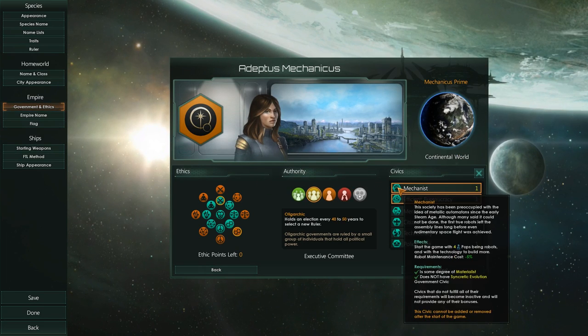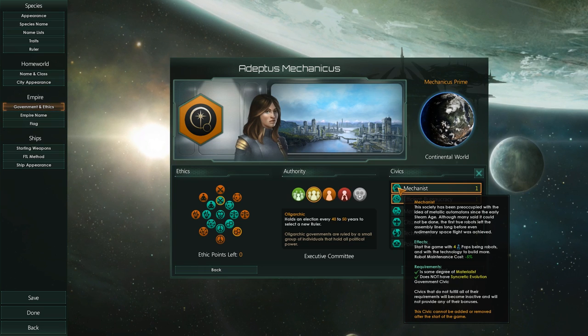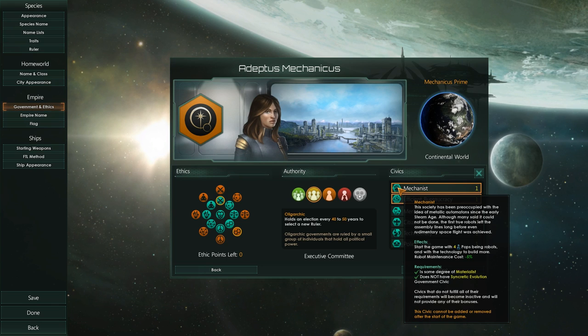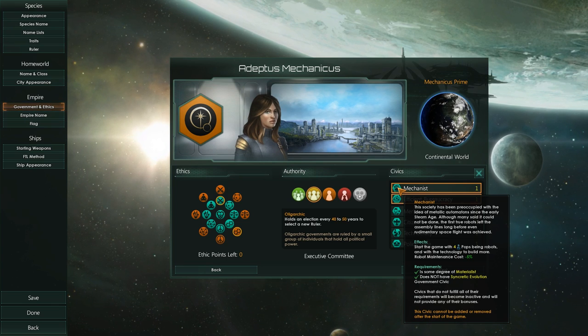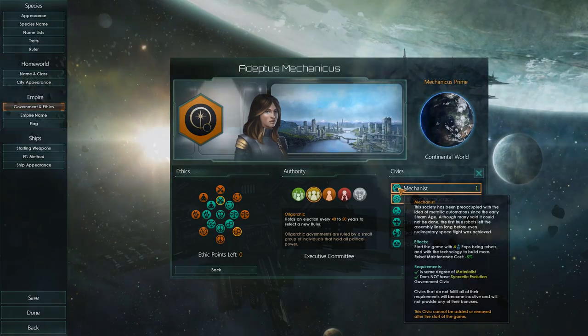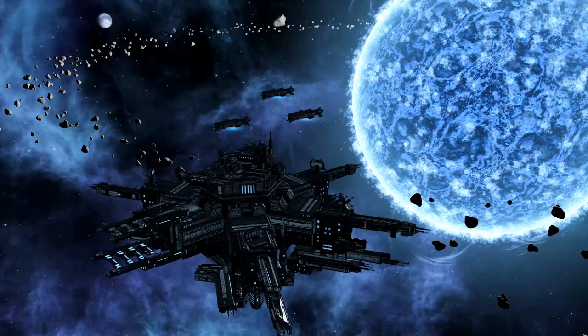You need a little bit of Materialist within your Ethics, but you will start with Robot Tech, and on top of that you will get four Robot Pops within your empire, replacing four organic pops. You will also get a bonus to reduce Robot Maintenance of 5%, which doesn't sound like a lot but once you get rolling and start using more Robot Pops, it does start to impact things quite significantly.